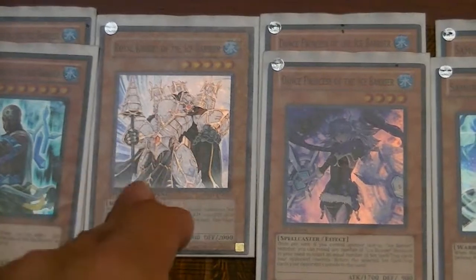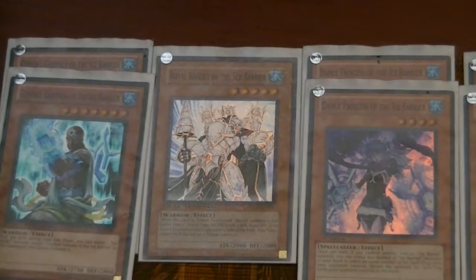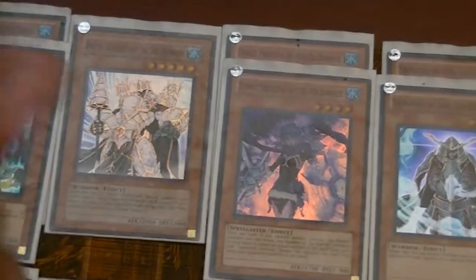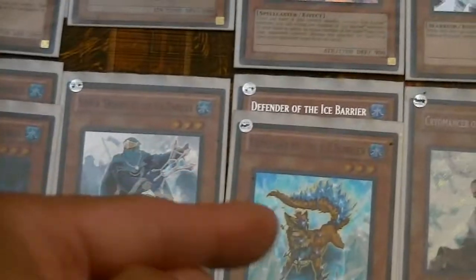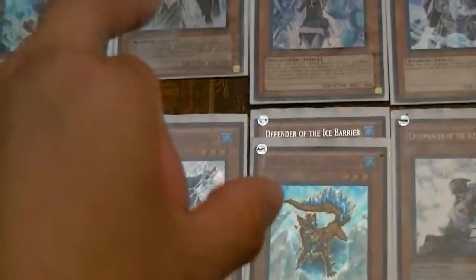One Royal Knight of the Ice Barrier. It's a bad Monarch, but I mostly use it for the ditch fodder — Strategist, ditch it, draw a card. And when I have Double Gontelas, I'm going to crank out these guys to get — like I said earlier — I can go for 8s, 7s, or 9s.